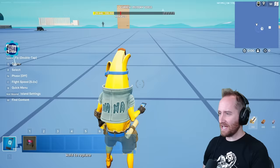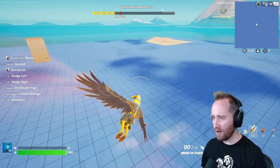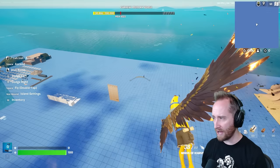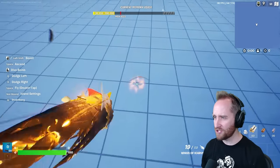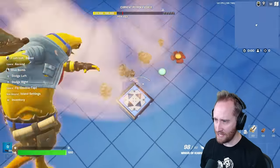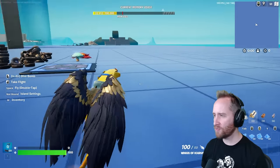Now let's try out the wings of Icarus — this is the moment I've been waiting for because usually when Battle Royale gets mythics, creative mode never gets them. We take flight — oh my gosh we are literally flying, this is beautiful! We can ascend way up high, there's a bar showing how long you can fly, and you can dodge left, dodge right, and dive. I placed some bouncers and when you dive into them you still bounce off really high — it interacts really well.